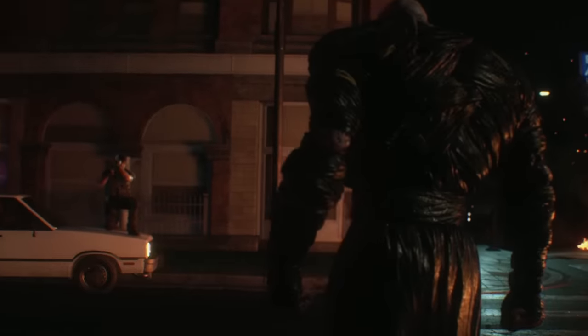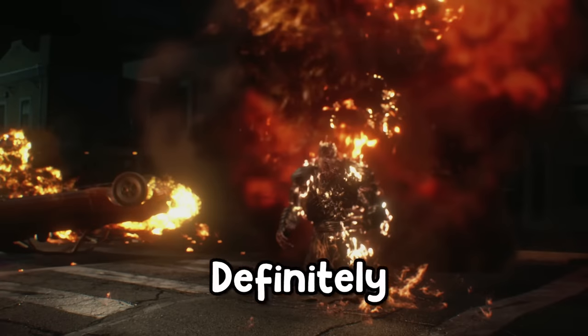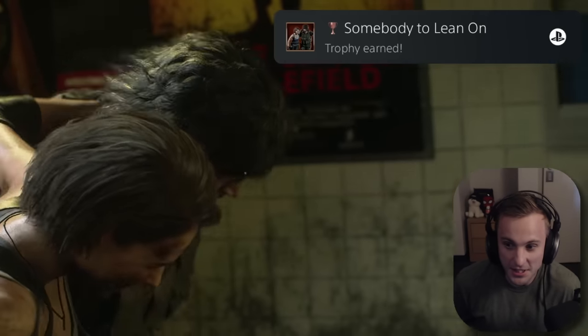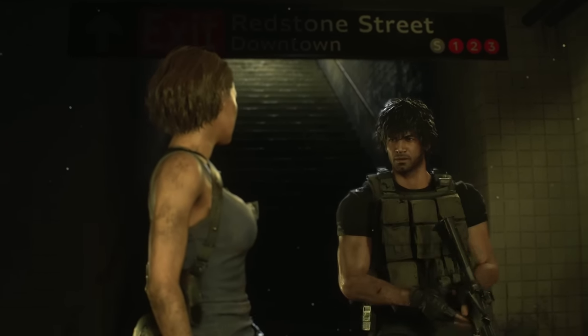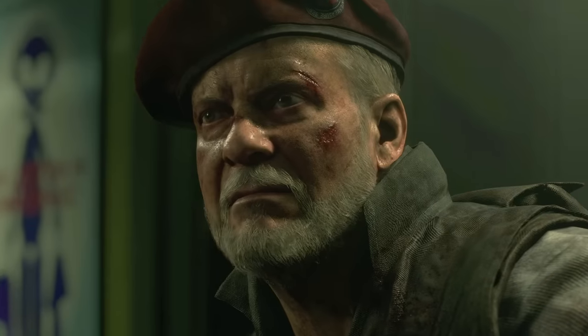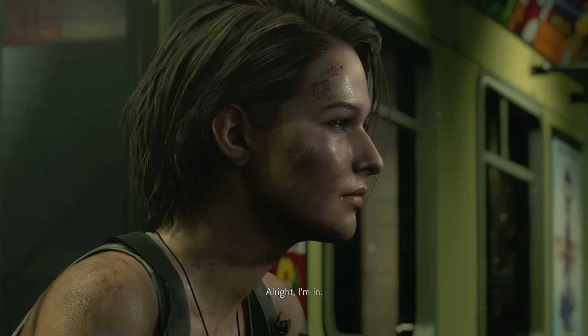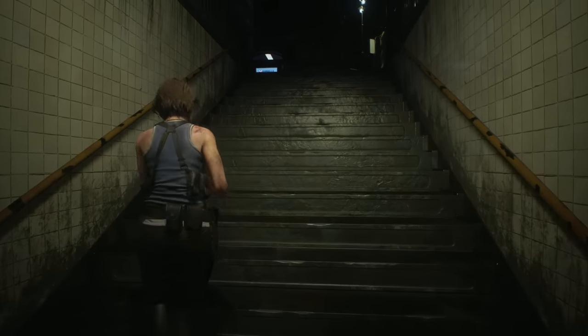When all hope seems lost, a man named Carlos saves me by blasting Nemesis with a rocket launcher. He's definitely dead now, right? After saving me, Carlos takes me to his hideout in the subway station, introduces me to some of his buddies, and gives me the task to go back outside and get the train station running. I accept the task, make my way out, and find my first collectible of the game.